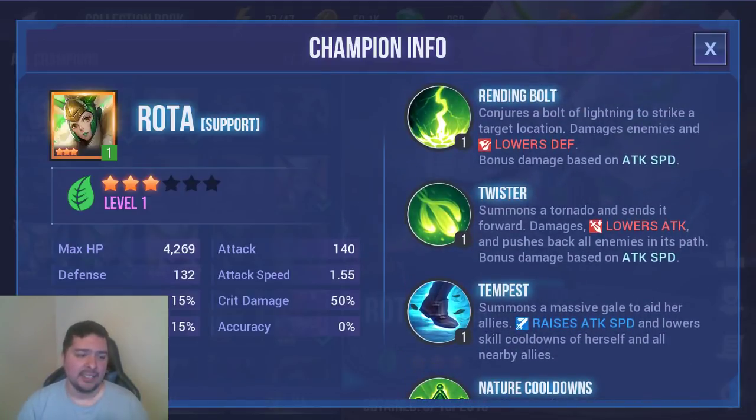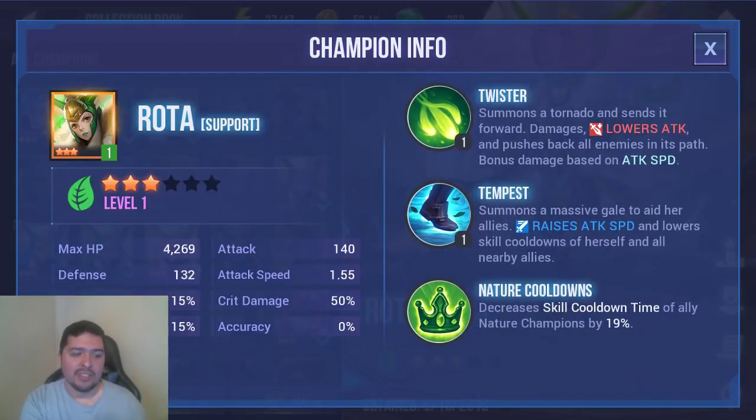Twister lowers the boss's attack, which is huge. The Dragon does a roar that damages your whole team — a ridiculous amount of damage, especially if your team has defense break — so keeping his attack lowered is critical, and Rhoda brings that. Her Tempest raises attack speed and lowers skill cooldowns, meaning faster DPS, faster clear times, more abilities, and more uptime on buffs and debuffs overall.